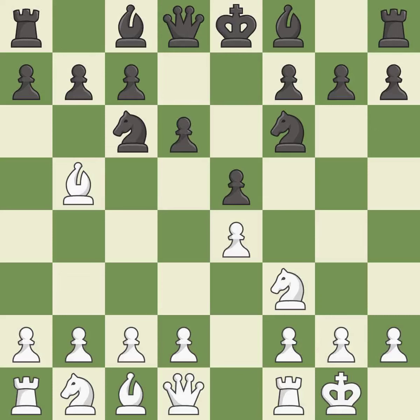d6 supports the e5 pawn and allows the light-squared bishop to develop. d4 attacks the e5 pawn, opens the diagonal for the dark-squared bishop, and gains space in the center. Bd7 develops the bishop toward the center, defends the knight on c6 and breaks the pin.